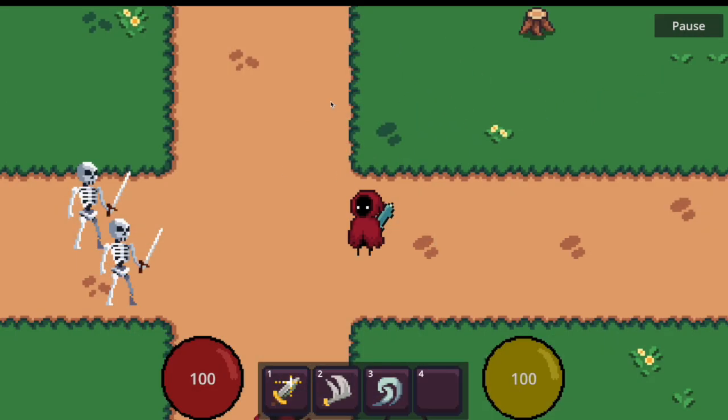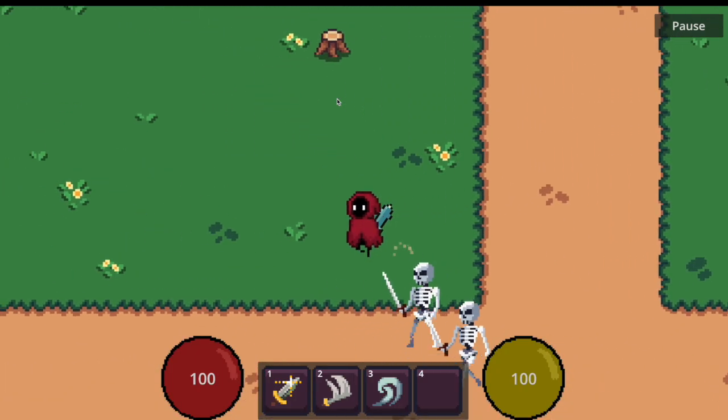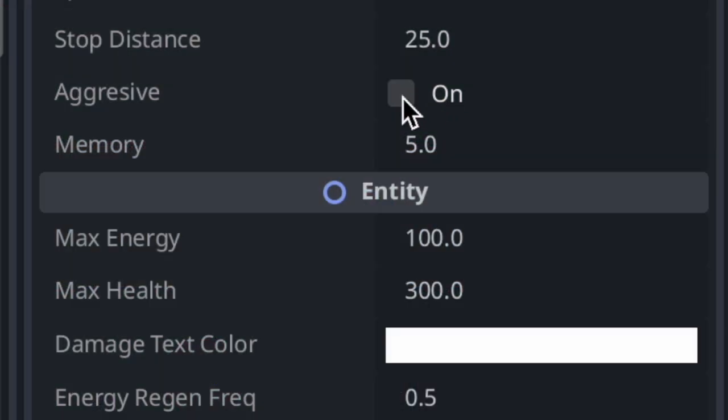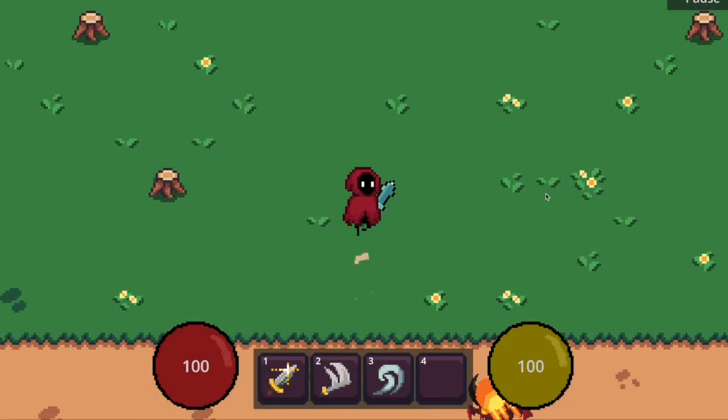The enemies in our game will react to the player's distance, becoming aggressive only when you get too close. But if you prefer, you can easily adjust the system so they chase the player forever.